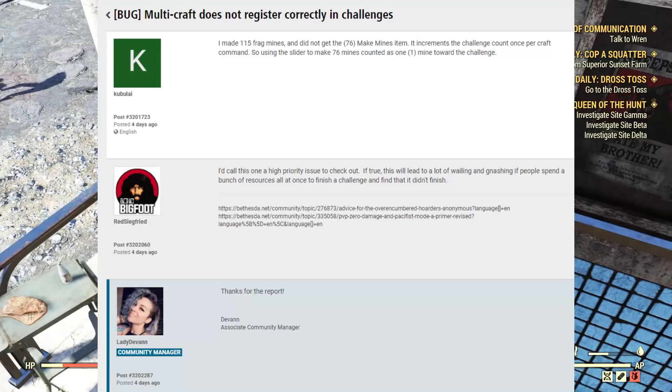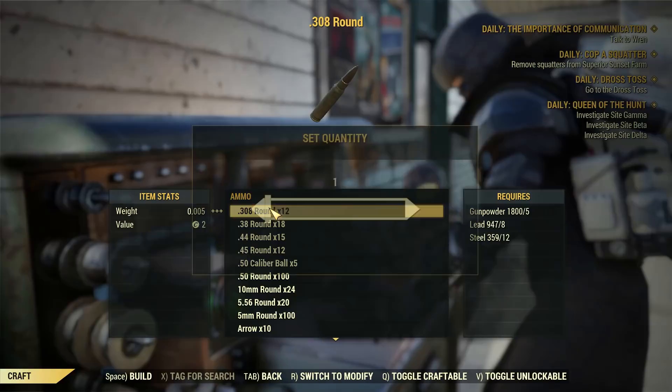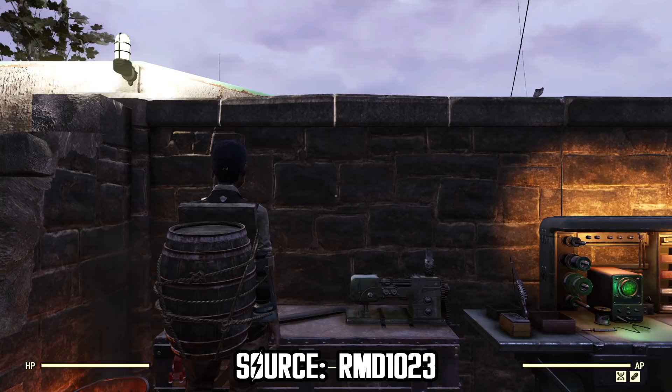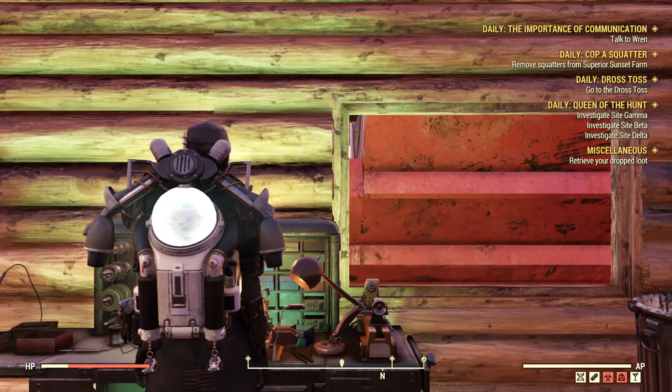There's also a huge issue with the crafting bars, which sometimes cause your crafted items to not count towards mission objectives or challenge goals. There is also this persistent bug where players are often getting frozen after exiting a crafting bench. The only way to get past this is by fast travelling, so it's a really frustrating bug.